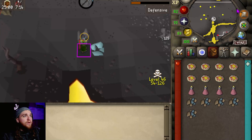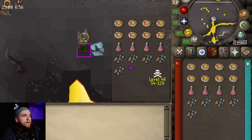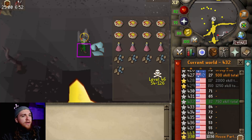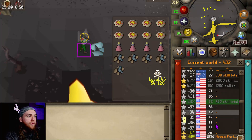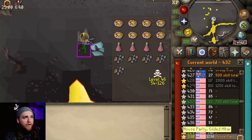A little tip here: if you open up the plugin hub, you can pull up the inventory viewer plugin, and then you can stay on your world switcher. You could also do your world switcher over on the sidebar in RuneLite, but I like having it down here — it's very nice and uniform.